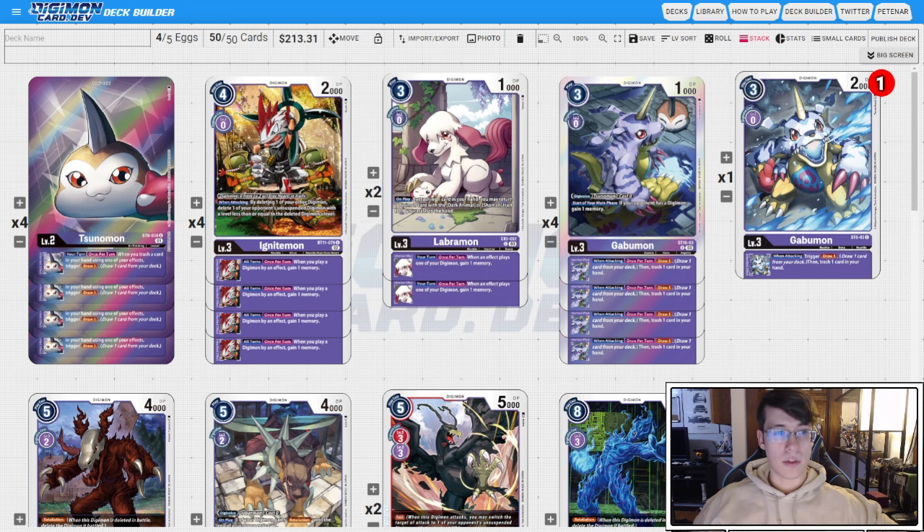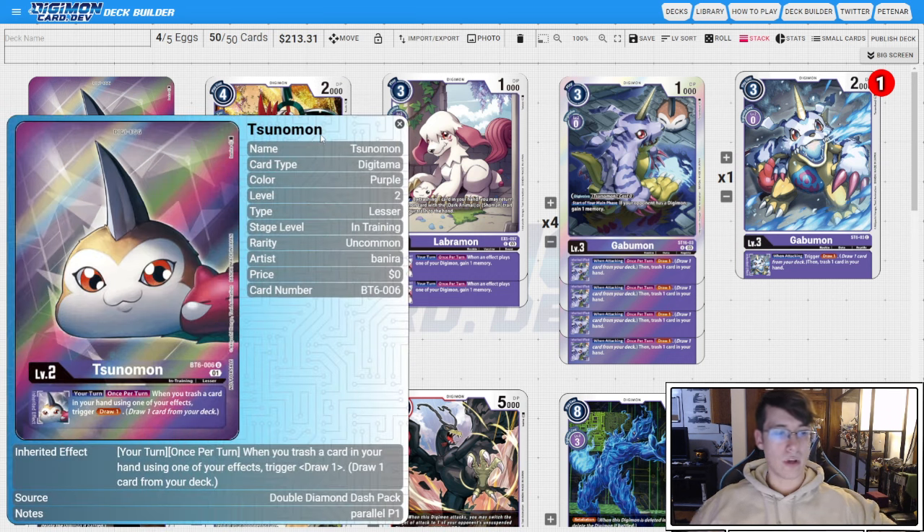Starting with our eggs, we have four of the BT6 Sunomon. I like this egg because we're kind of building a pseudo-Icemon engine. Debatably not as good, but it kind of fills the role of cycling cards pretty efficiently. So we run the Sunomon egg.